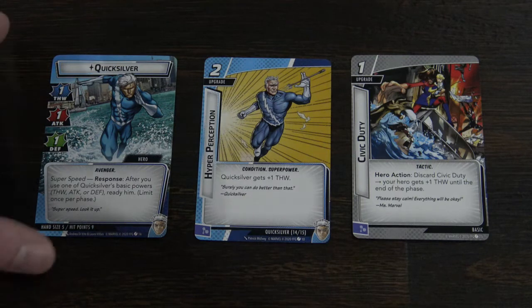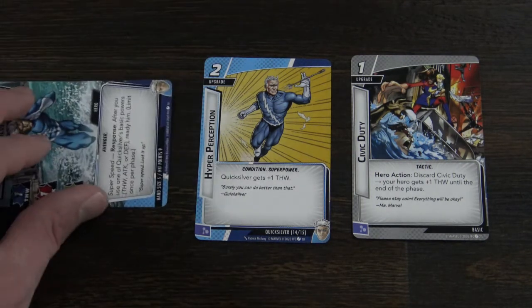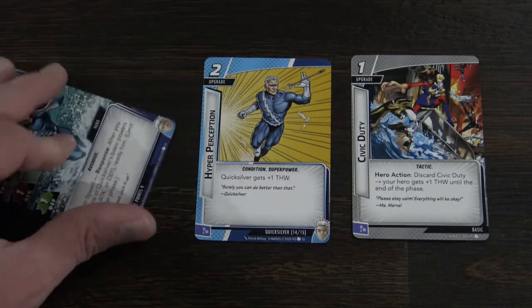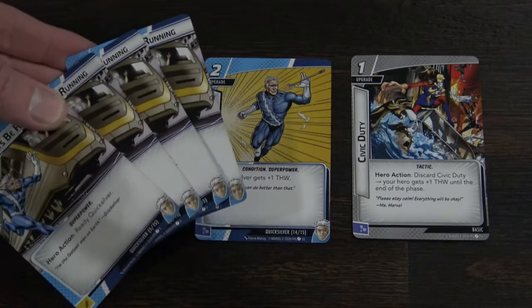In this example, Quicksilver now has a three thwart. You exhaust him to use that as an action, then his special ability allows him to ready one additional time and you do it again. By having just this plus three thwart, you can remove six threats total, which is pretty crazy. So look for ways to make that even better or ways to ready him again.